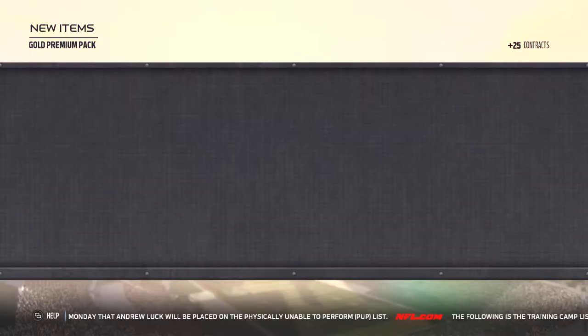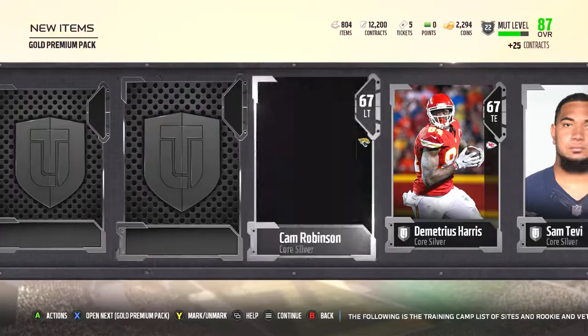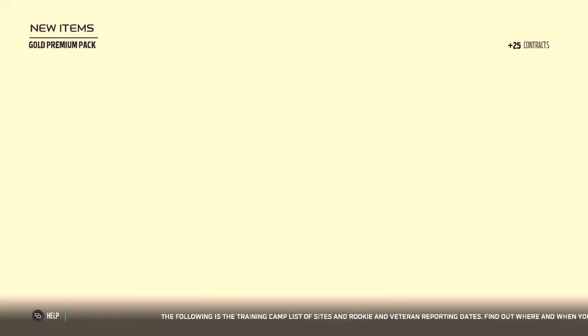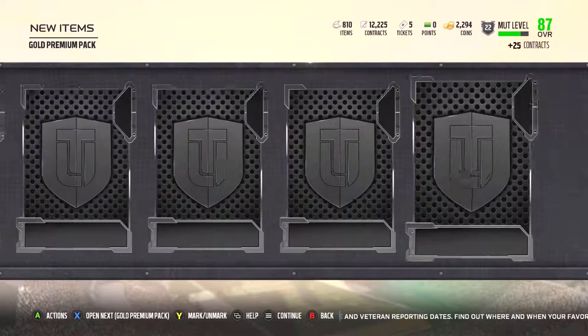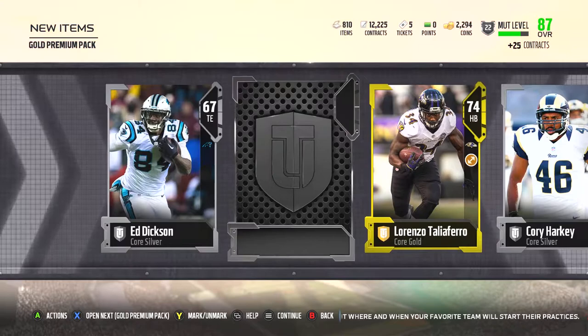Next pack: Chase Daniel for a gold, silver, silver, silver, Dakota Dozier — something like that — and another silver. Hopefully we start getting a couple more Elites popping in here, because golds are nice but it's a little tedious selling all those guys. Next pack: got silvers, then Lorenzo — however the hell you say the last name — and an Elite! Devontae Parker. I'll be able to get a solid 8,000 for him. At least we got another Elite out of this pack.